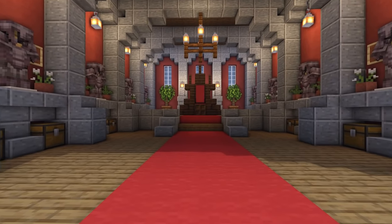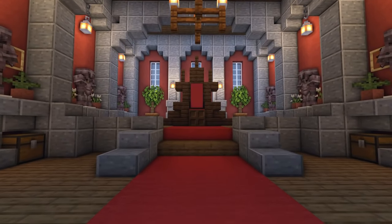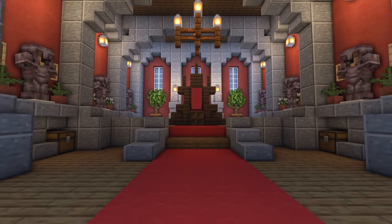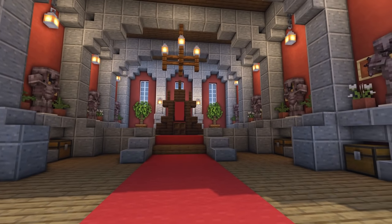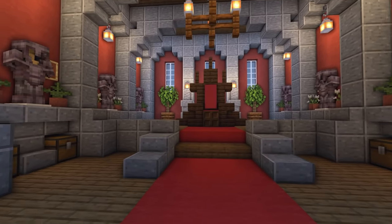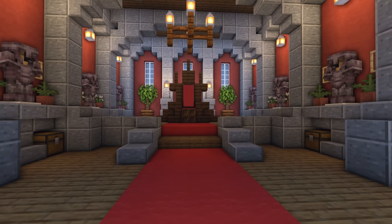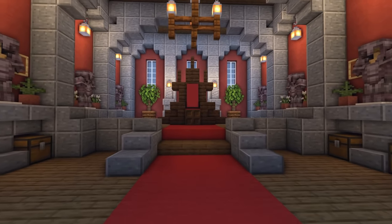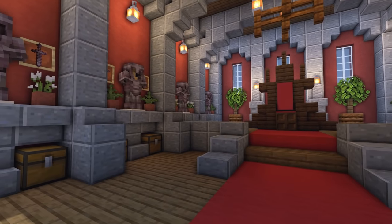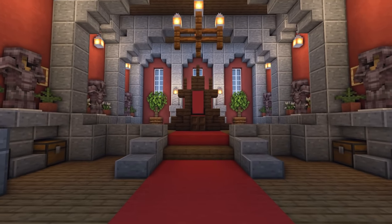Let's start with one of the most important rooms in a castle — the throne room. Many throne rooms you'll find are pretty grey and boring, so I've tried to make this one look a bit more colourful and more like what they would have done in medieval times. They wouldn't have always been full of stone — there was colour, carpet, and decorations. I've kept this one quite decorative, and as you can see, it's pretty red.